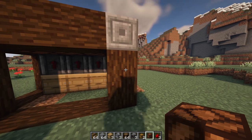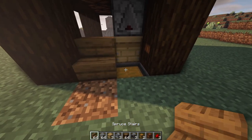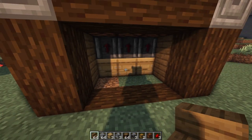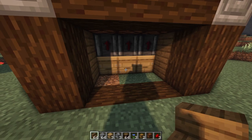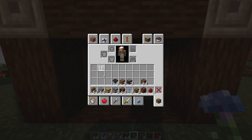Now all you have to do is fill in the rest with stairs to make the place look a little bit nicer. Once you're finished decorating, go ahead and place down your flowers for the bees to collect, and then place down some glass.